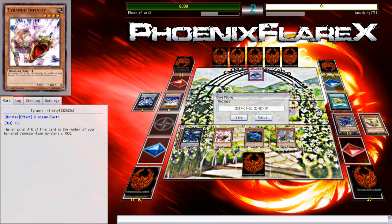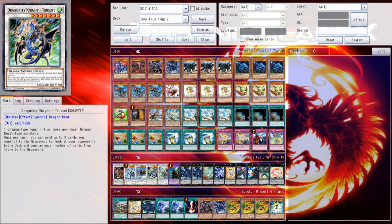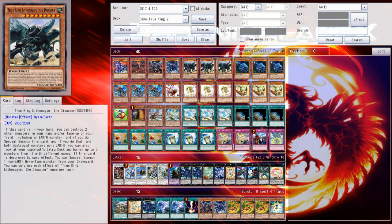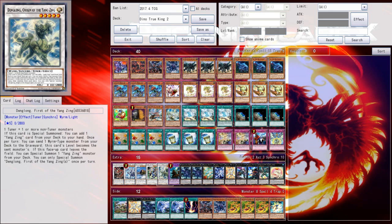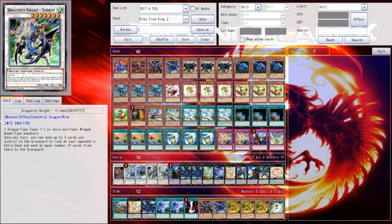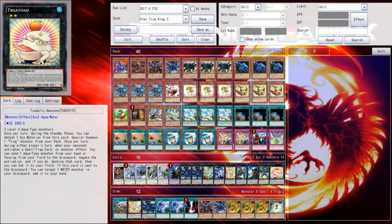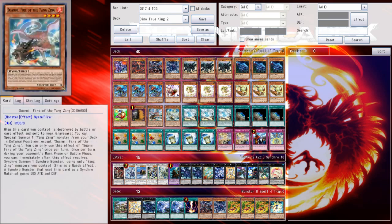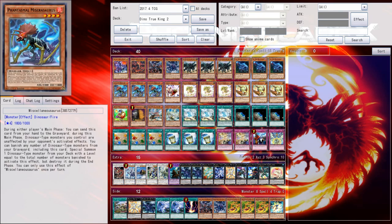Tyranium Infinity has never been a problem in the past because it's never been supportable by banished dinosaurs being good. But as it stands now, you're just able to summon it for free. It doesn't matter if I was close to game or not — I can just summon Tyranium Infinity and it's going to be at least 4k off of Miscellaneosaurus. And if by some reason I still don't kill you, it's a Level 4 to go into Mylagia or Dolka or whatever. That's just a little bit of a problem — it's just a free 4k beater that pops out of nowhere. But I also think it's a cool interaction that Konami literally designed the new dinosaur stuff to work with the old stuff.